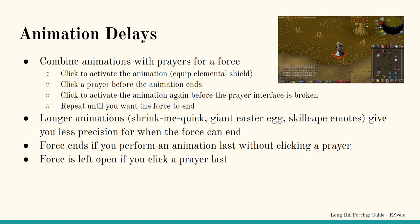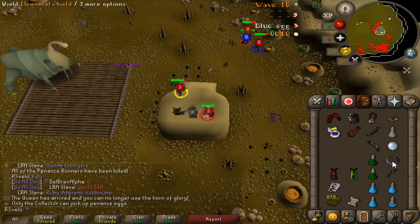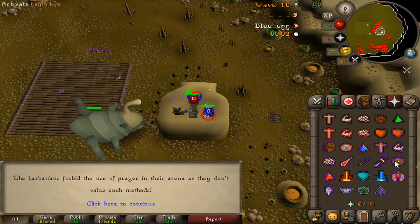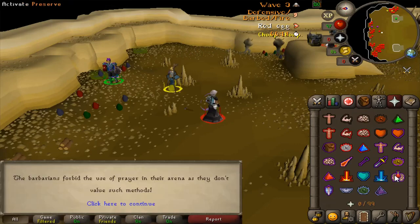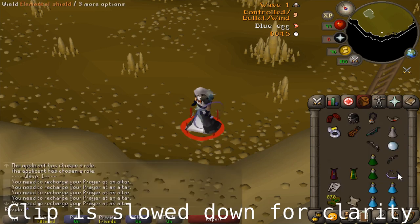As long as you click to equip the next shield before the prayer is closed by other means, you'll have an effective force. The equip animation can be replaced with any animation delay, such as a shrink potion, a com orb, skill cape, emote, or even shooting the cannon. However, with longer animations you're less likely to be able to end the force when you want to. If you equip the shield without clicking a prayer before the animation ends, the force will end. I recommend using function keys to switch between your inventory and prayers to make this easier. This method can be used to force into duping the omega egg at the end of wave 10, but can delay when you can shoot the omega. Shield forcing is effective but requires precise timing, and you can either get a force ending exactly when the last penance dies or be 1 tick late. It can also unintentionally extend the call change, making shield forcing less ideal than some other methods.